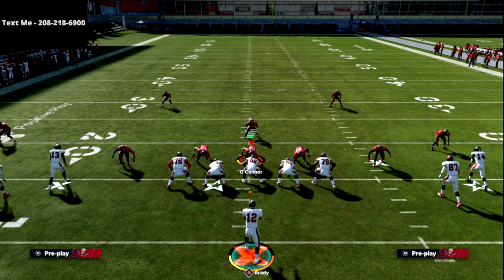Anyways, that is the empty bunch wide Drive Corner play. If you want to get the full scheme, all you've got to do is text the word Madden to 208-218-6900. We're going to release an offensive and a defensive scheme every single week as part of the Madden 22 text message membership.